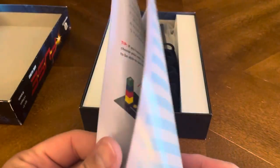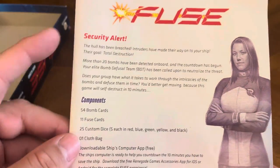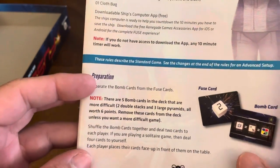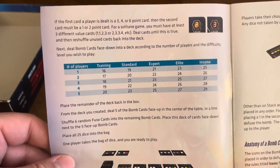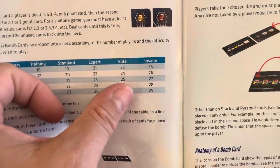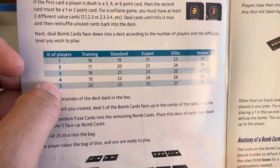We have a pretty thick rulebook here overall, but the rules are not overly complex. We have a security alert section, your components, how to prepare, and the different kinds of cards — you've got a fuse card and a bomb card. It also covers how many cards you start off with depending on whether you're playing training, standard, expert, lead, or insane, and it depends on how many players are actually playing.